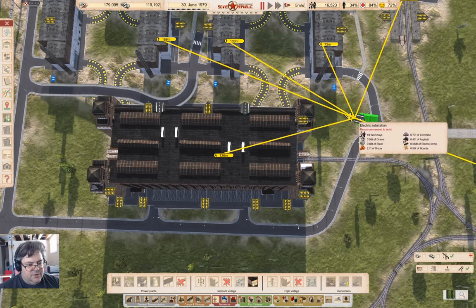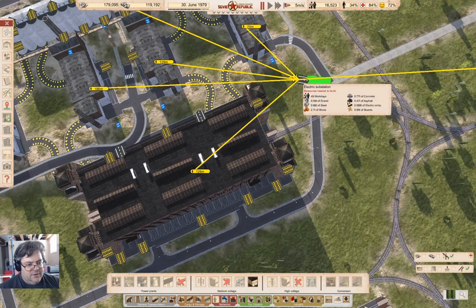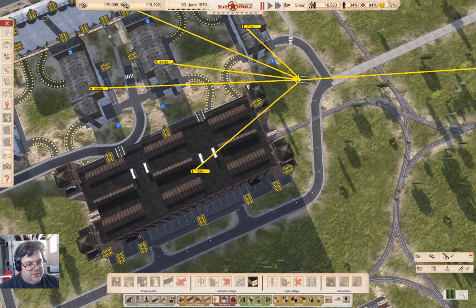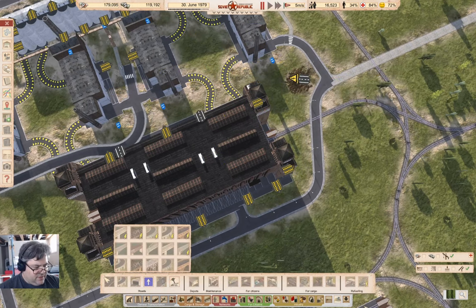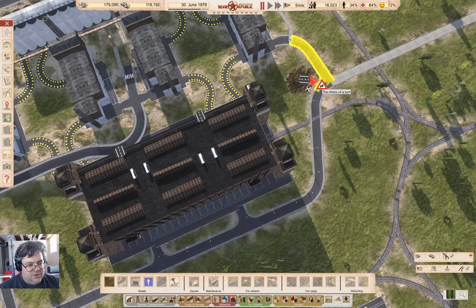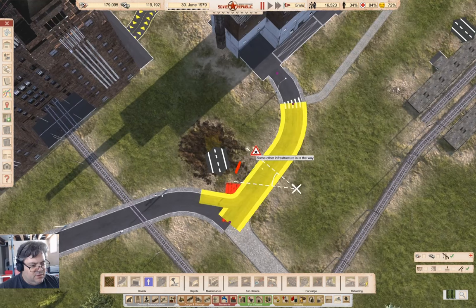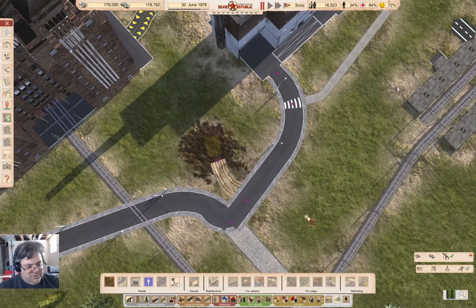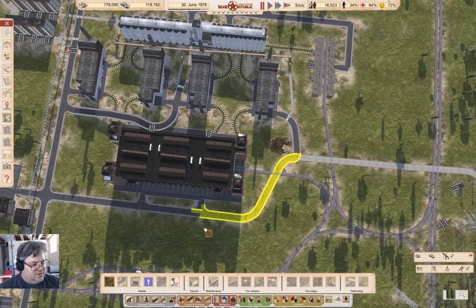I'm going to put it right here. I can put it right like that. And I'm going to give that a dirt road connection somewhere. I can't get it to the junction? We'll do that. And that's going to need a power line.